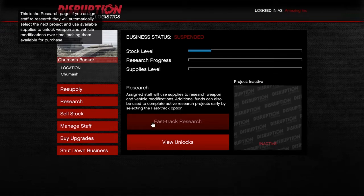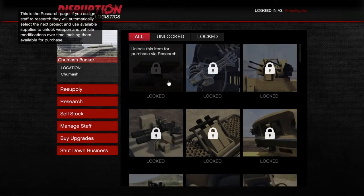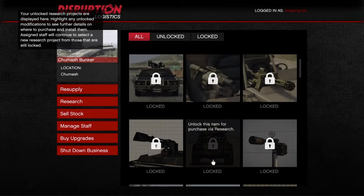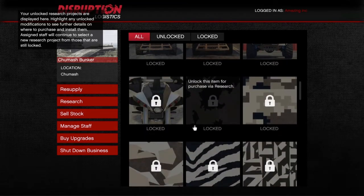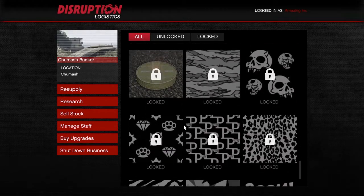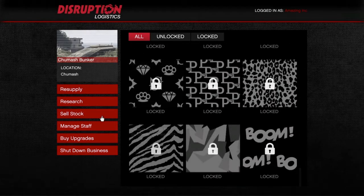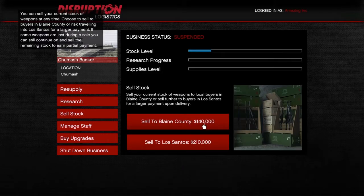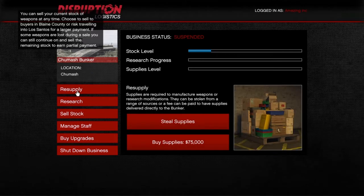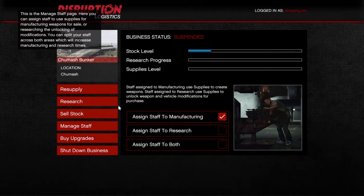On the research tab, look at these unlocks — you can get the ballistic weapons, turrets, missiles, all that good stuff. But I just don't think it's honestly that useful for now. If you're trying to make the most money, do the sell stock option. As you can see, I can make 210k just like that. You have the option to do manufacturing, which is the stock level, assign staff to research, or staff to both — but if you do both, each will just be as slow.